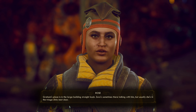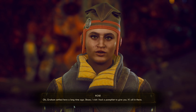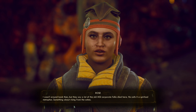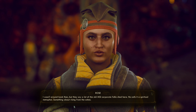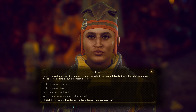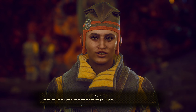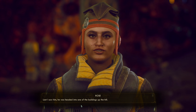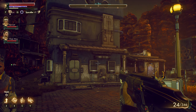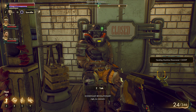'She goes and finds people in the wilderness and gets them to come here, and she keeps us from being chewed on. She's liable to take your head off if you screw up, but then she'll sew it back on for you.' 'Where can I find them?' 'Graham's place is in the large building straight back. Zora's sometimes there talking with him, but usually she's in the triage clinic next door.' Before I go — I'm looking for Tucker. Have you seen him? 'The new boy — yes, he's quite clever. Last I saw him he was headed into one of the buildings up the hill.'